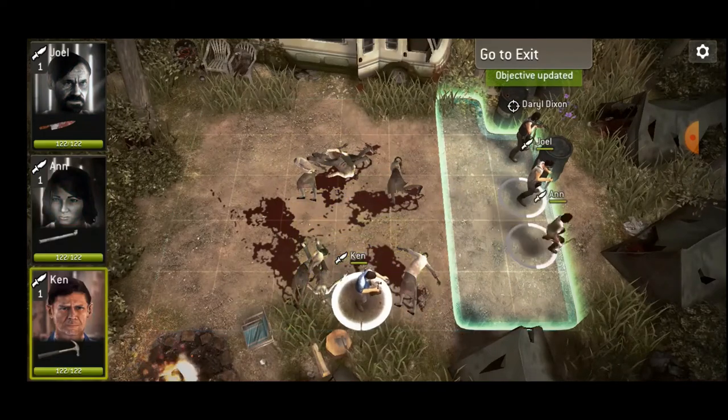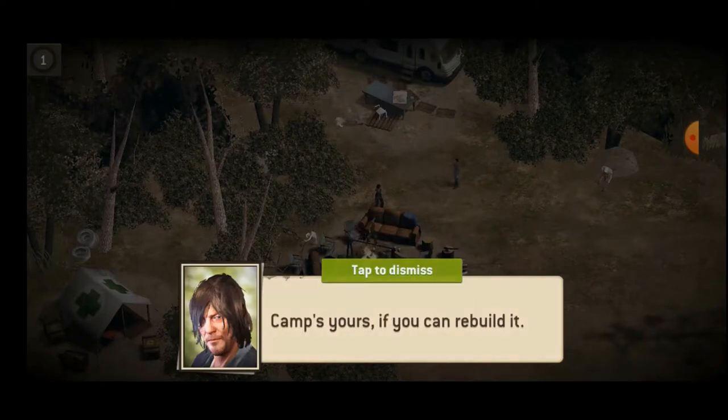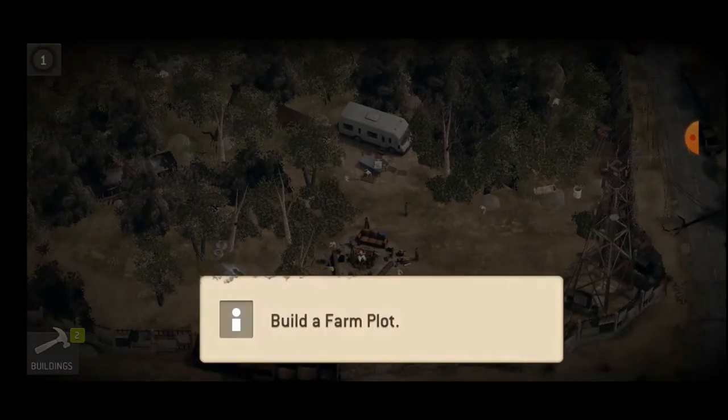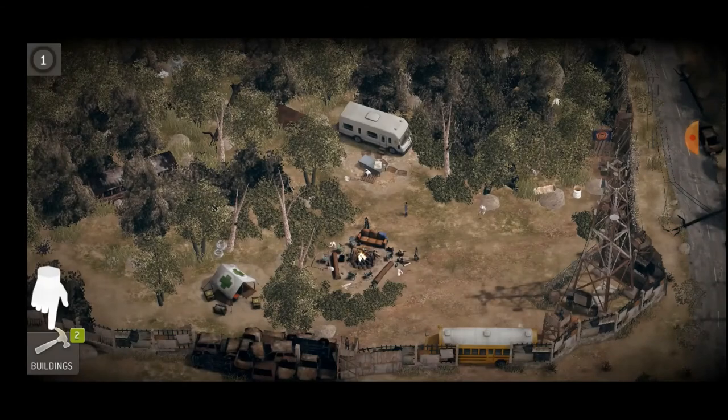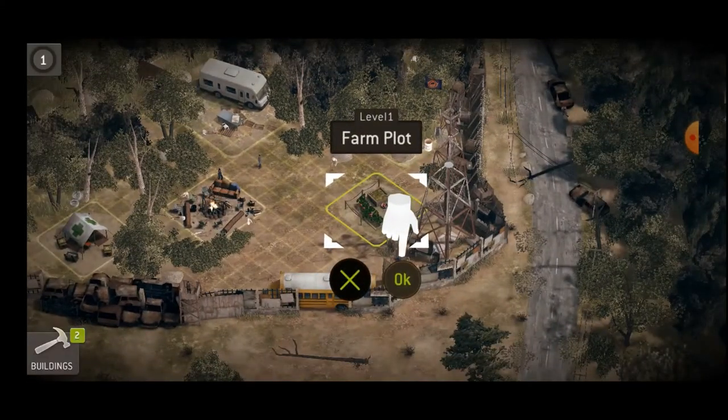And here we are — we won that one. What a mess. Everybody's dead and camp's yours if you can rebuild it. Maybe there's some supplies around you can salvage. Build a farm plot. I should have seen if I could have moved that around, but I didn't.